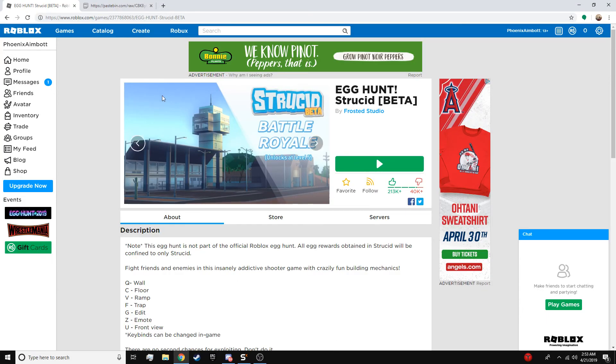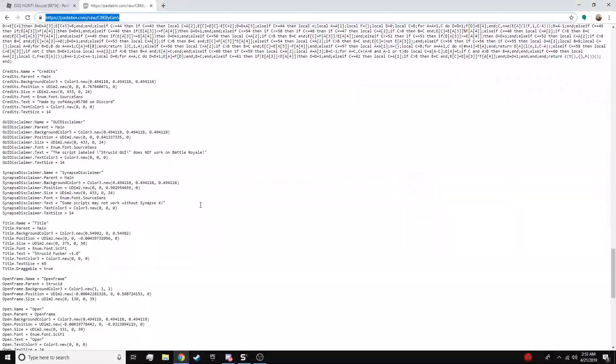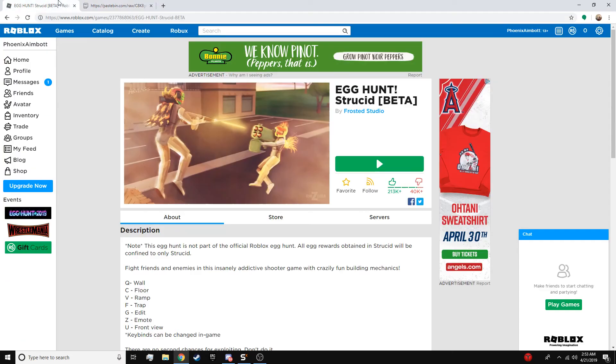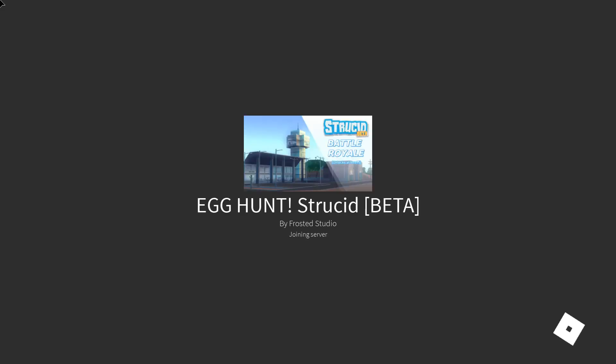First, what you're going to have to do — you're going to need to go to this Pastebin here and copy and paste this script. Synapse is most likely required to run the script. Synapse is the only executor that supports it. So let's just go ahead and join a game.